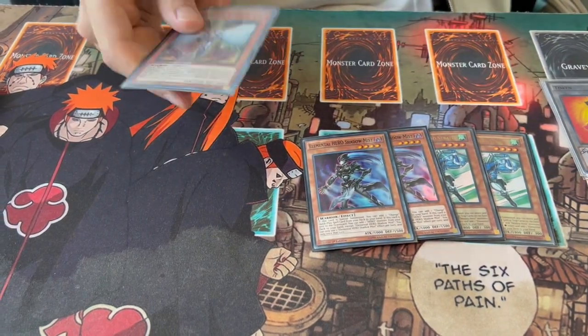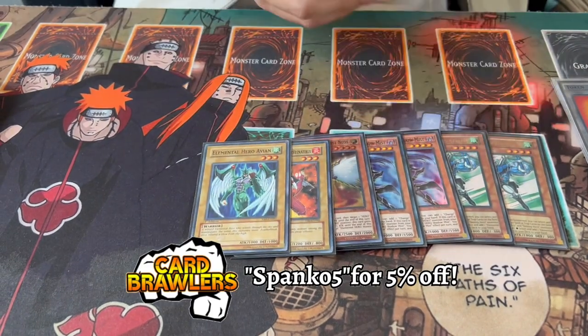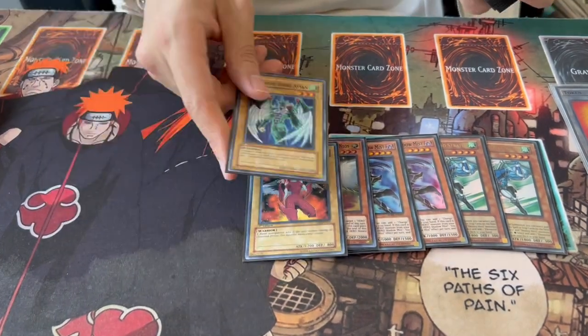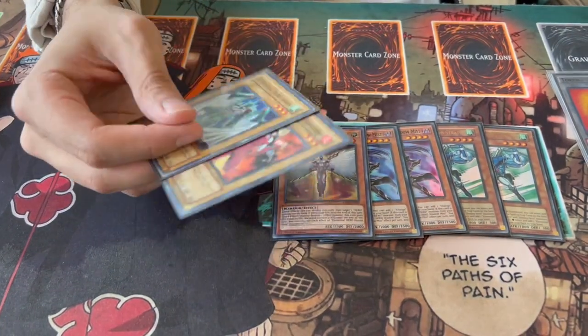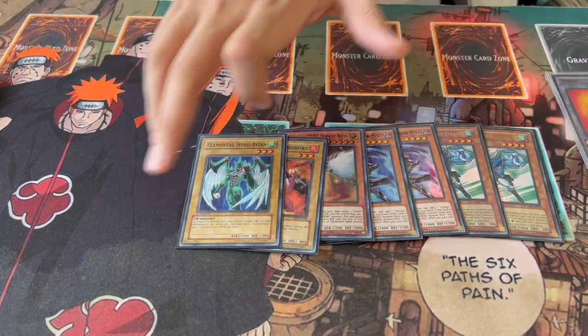One Honest Neos, and then of course we're playing the one Burst Sinitrix and one Avion. These are searchable as part of your combo, so you never really have to worry about bricking on them. Opening them in your hand is not good, but you can also still combo if you do open one — it's not the worst thing in the world. These are obviously the bricks of the deck, but they make your Flame Wingman, and they make a lot more plays because they make your Sunrise as well, which is really nice. That's it for the Elemental Hero cards.